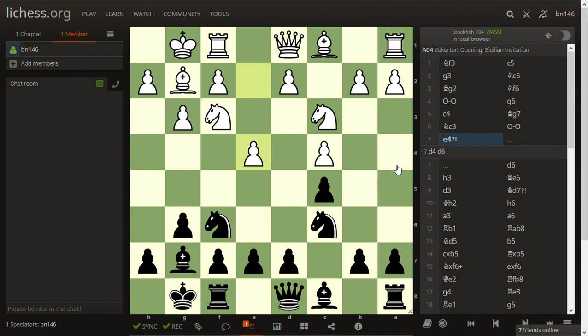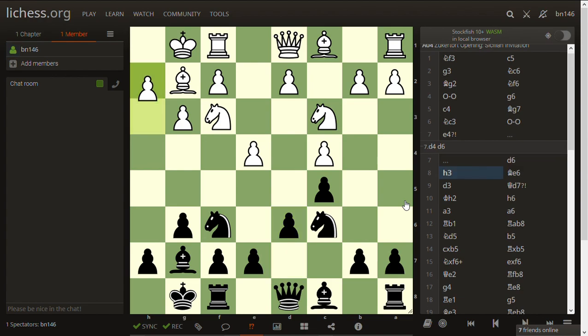The two ways that e4 changes the structure don't really benefit white, so it may have been a slight inaccuracy — the opening explorer confirms this. White scores very badly here. She could have continued with d5, which would probably have transposed into some Catalan structures. Mr. Philip played d6, which is correct and solid — you don't want her to advance e5 for free, and it also opens up the bishop for development. She replied h3 to stop the bishop from coming to g4.